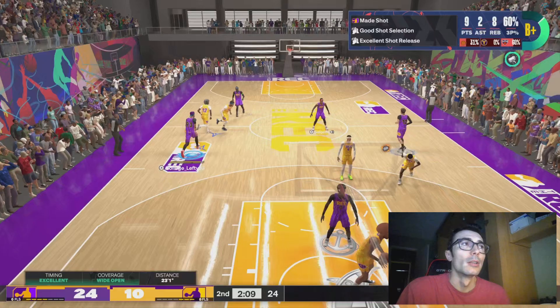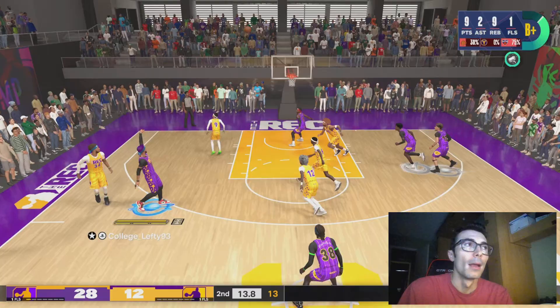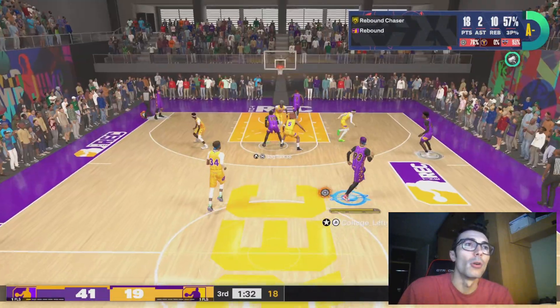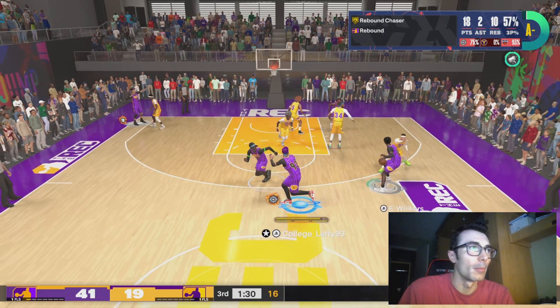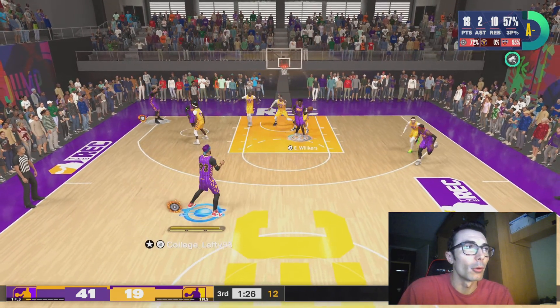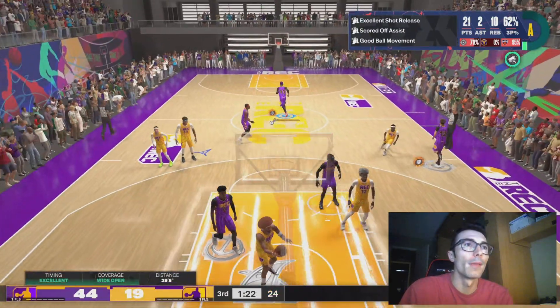I'm going to show some defensive clips, but my center only has a bronze anchor — which is basically the ability to defend the paint. You might think this guy must be getting dunked on every single play, but not really, because he does have 84 strength, which helps. Most centers are going to have more than that though.